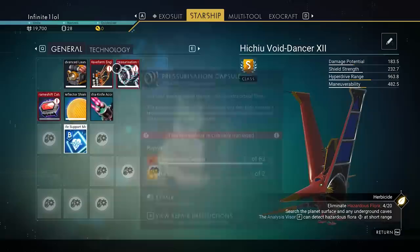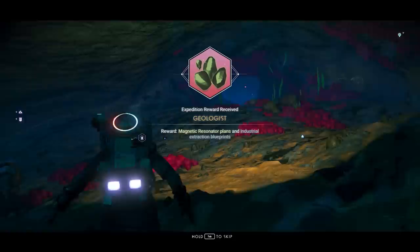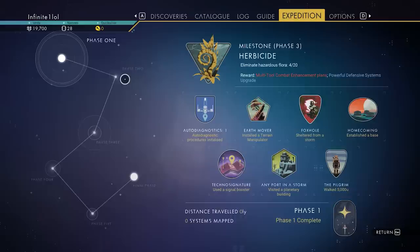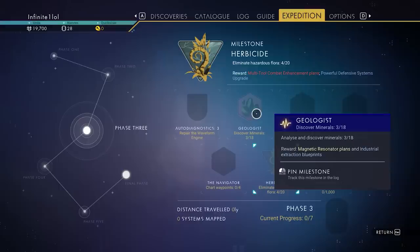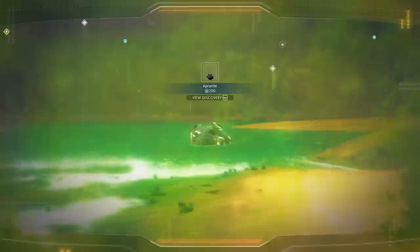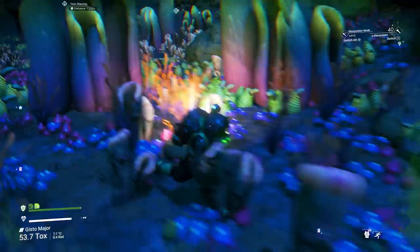Now let's talk about getting your ship up and ready. There are a few things you have to repair before you can lift off, leave the planet, and even leave your first system. Let's talk about the waveform engine — it requires a magnetic resonator and about three crystal sulfide. The geologist challenge is the one that gives you the magnetic resonator plans, and during this challenge you'll also have the possibility of acquiring those three crystal sulfide. Unfortunately, the geologist challenge is also the most annoying, as it requires you to scan 18 minerals on the starting planet.